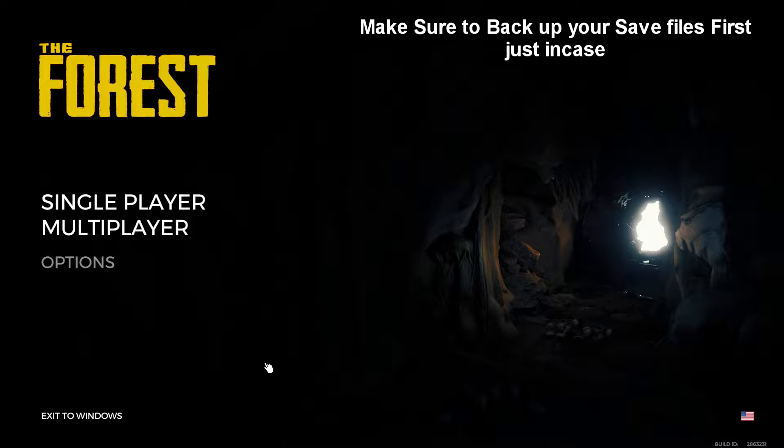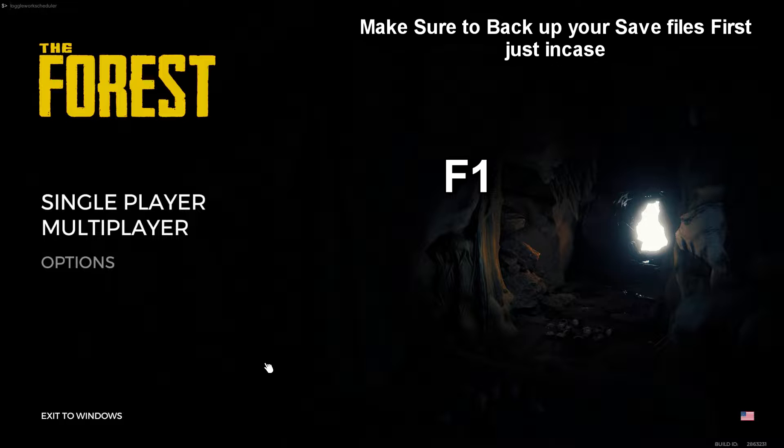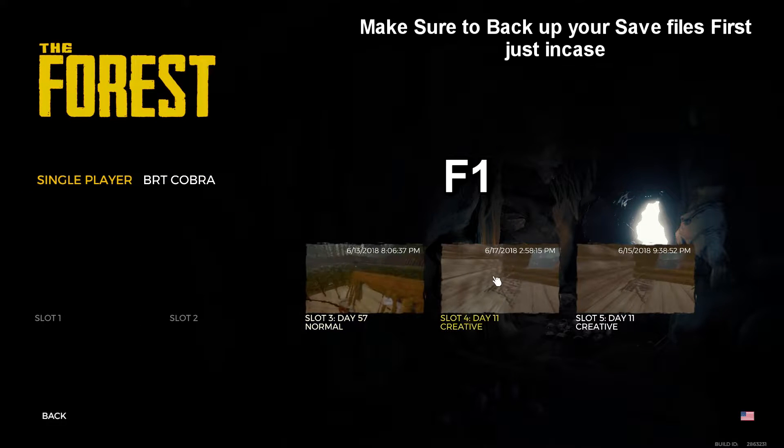Okay so the first thing you need to do is enter developer mode. To do this, simply type here in the main menu: developer mode on. Once you've done that correctly you can press F1 to see if it works. As you can see in the top left there is a command line now, so we know it works. I'm going to press F1 to get rid of it and go and load up my creative slot.